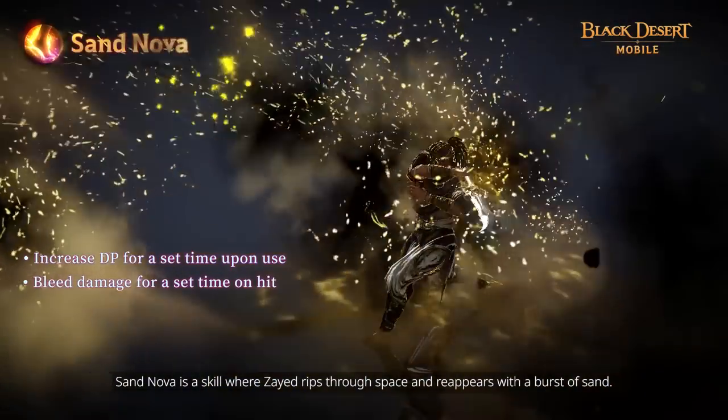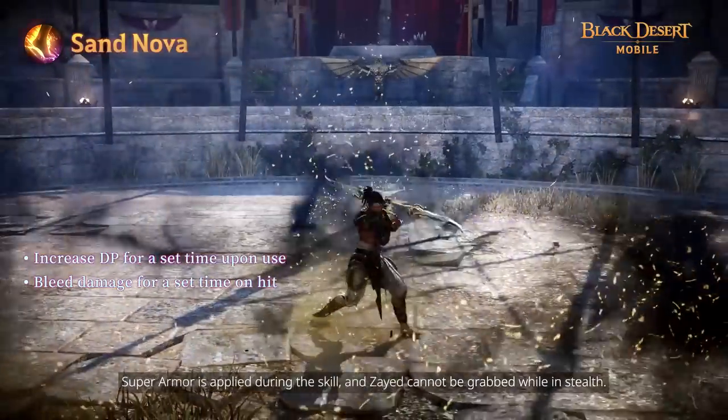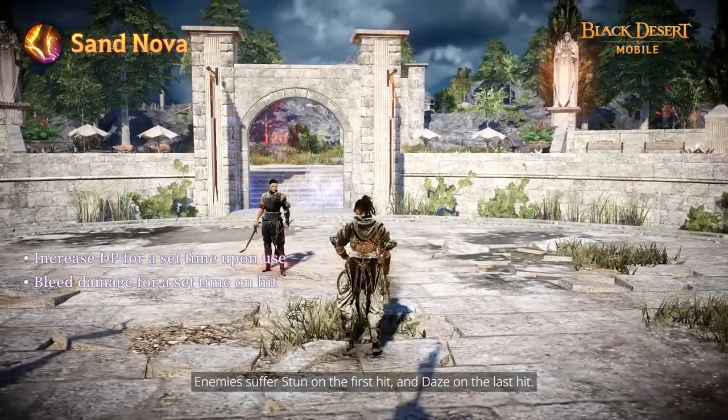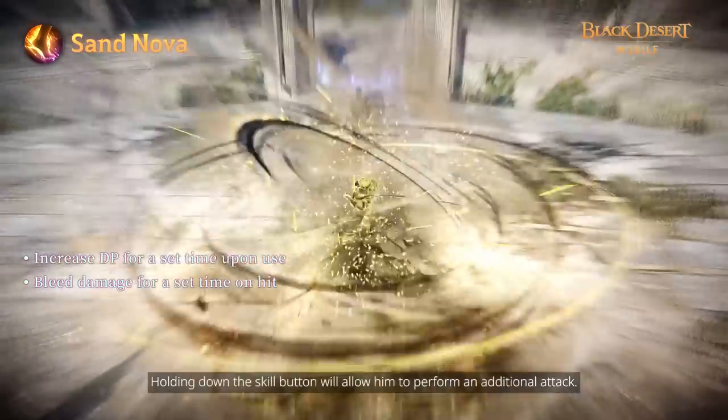Sand Nova is a skill where Zade leaps through space and reappears with a burst of sand. Super Armor is applied during this skill and Zade cannot be grabbed while in stealth. Enemies suffer stun on the first hit and daze on the last hit. Holding down the skill button will allow him to perform an additional attack.